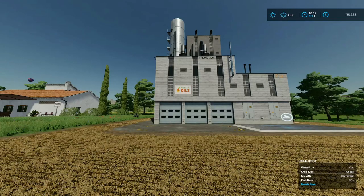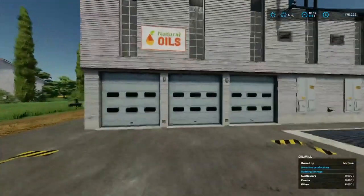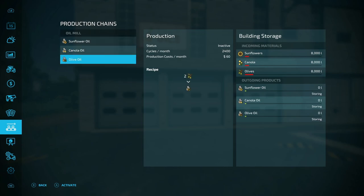Right now I've loaded up all the material I'm going to need already in here. If we walk up here, I have 8,000 liters of sunflowers, 8,000 liters of canola, and 8,000 liters of olives. We go into our menu here - all of it's preloaded, nothing's running at the moment. So we're going to see exactly how much it's going to make.